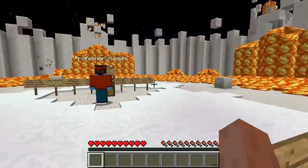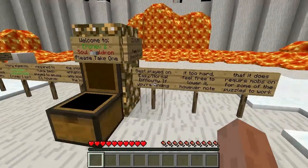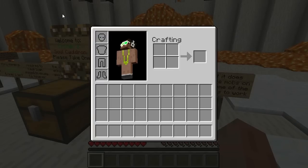It says 'please take one,' so I'm going to take one. 'Welcome to Erinev to the Soul Cauldron, an adventure map by Jigger Bov.'